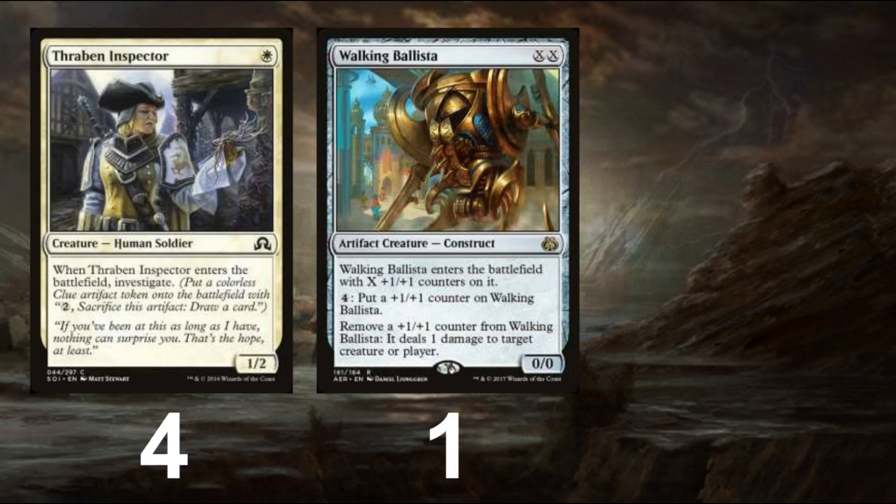Our last Ranger target is a singleton Walking Ballista. While we don't have the mana to make it large, it can help ping in matchups such as Infect, can be played for 0 to get rid of an opponent's Bridge from Below, or played for 0 to flip our own Avacyn.